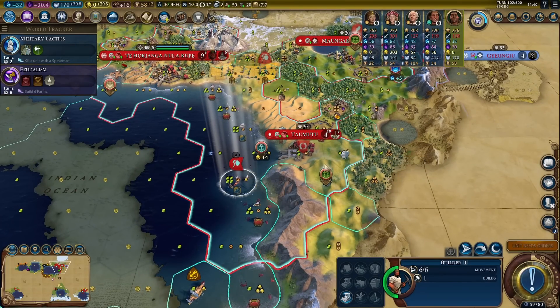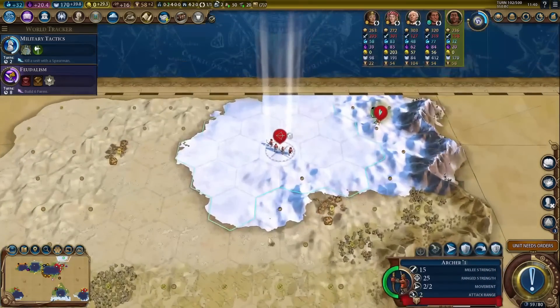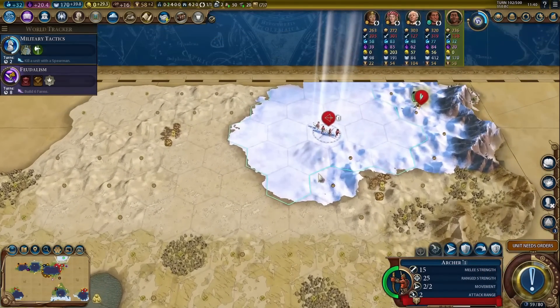One last build on this guy — let's just grab a mine here. And we are six turns away from the mausoleum.